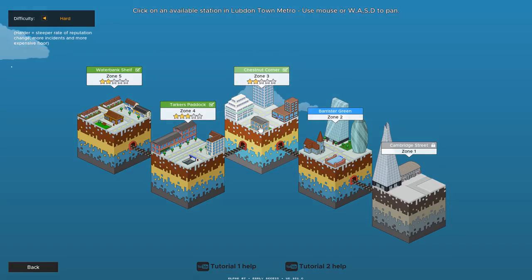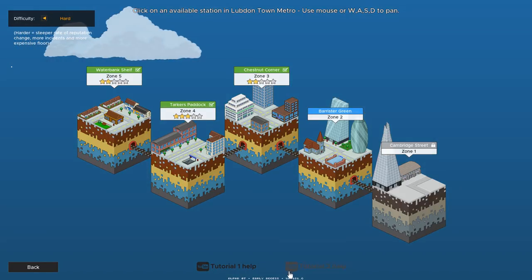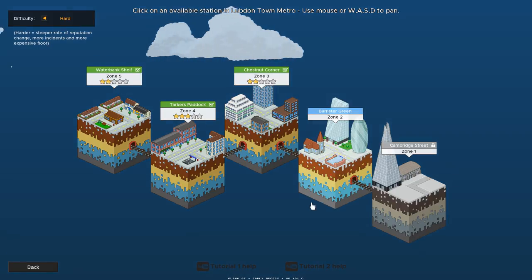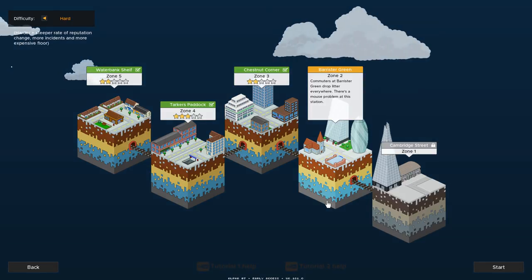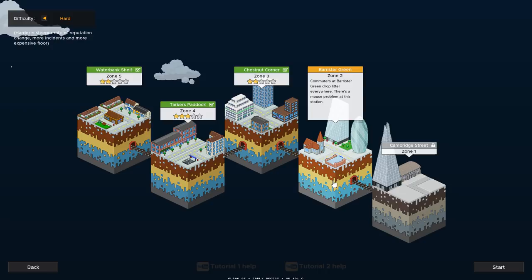Hi everyone, welcome back. We're playing Overcrowd today. The map seed is Honeywell. The difficulty level is set to hard. So far it's been pretty easy, but we will see what zone 2 has in store for us — Barrister Green, where it looks like the commuters are pigs and we will be executing mice. Sounds fun, let's go.